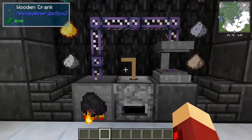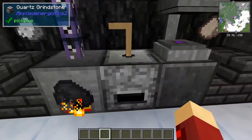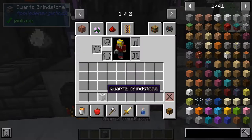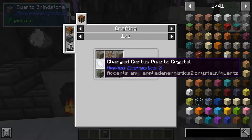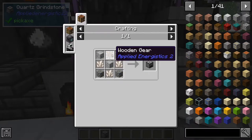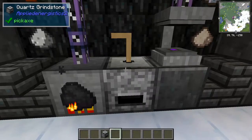Next we're going to move on to how you craft those dusts. The dusts are crafted by using a quartz grindstone and pushing things through it. The quartz grindstone is just crafted with three permafrosts, two cobblestone, and three quartz of any type. You also need a wooden gear, which is just four sticks. It's pretty simple — you place it down and make a wooden crank as well so you can crank it, and that's just five sticks.